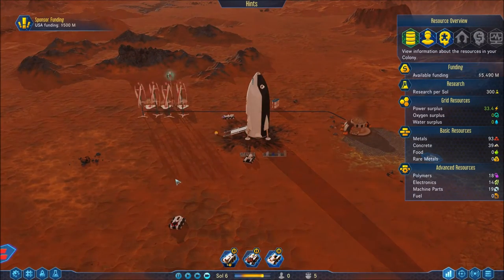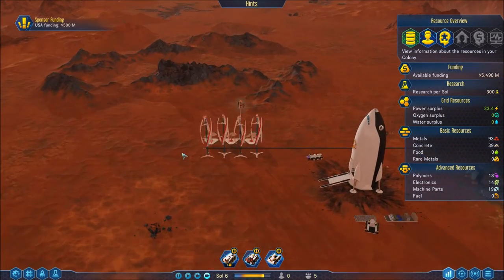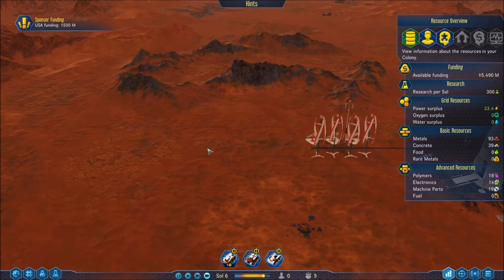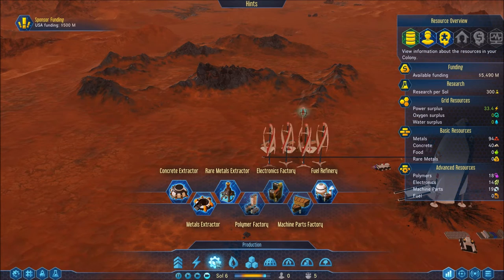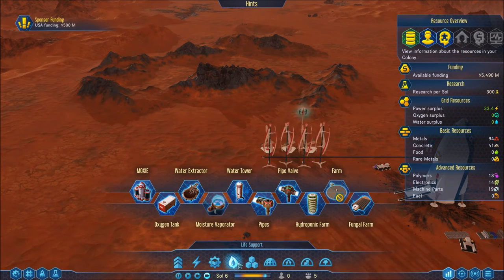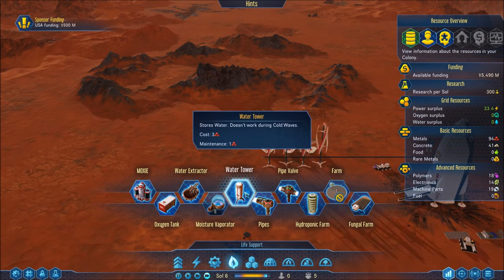What I can do is start producing oxygen, so I think I'm going to do that out over here — at least I can start storing some stuff up and get some things underway. It's under life support, I think. Let's run some power lines out.